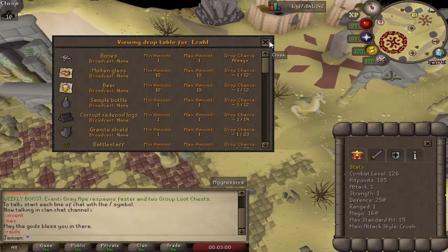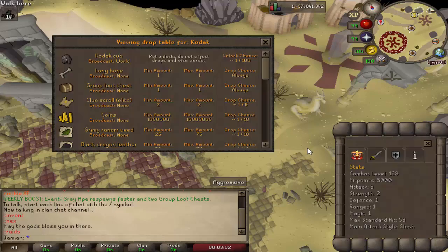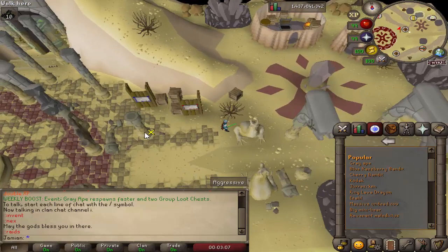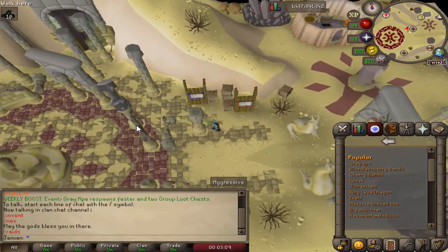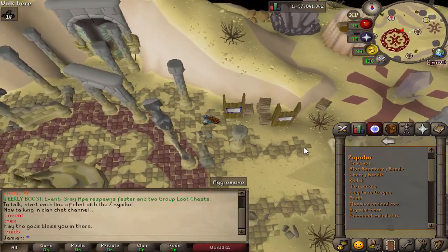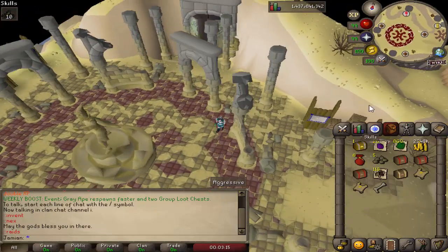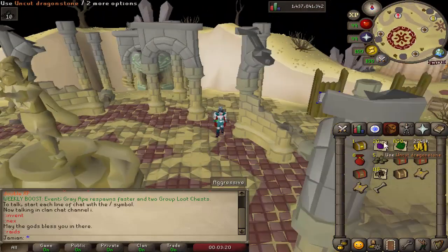If you go to drop tables, the popular ones are now some custom ones — ones that you might actually want to look at. Before it was just generic Old School monsters that you'd already know the drops for. Plan to keep it updated with more relevant and new monsters; new monsters will probably always float to the top, at least if I can remember to.